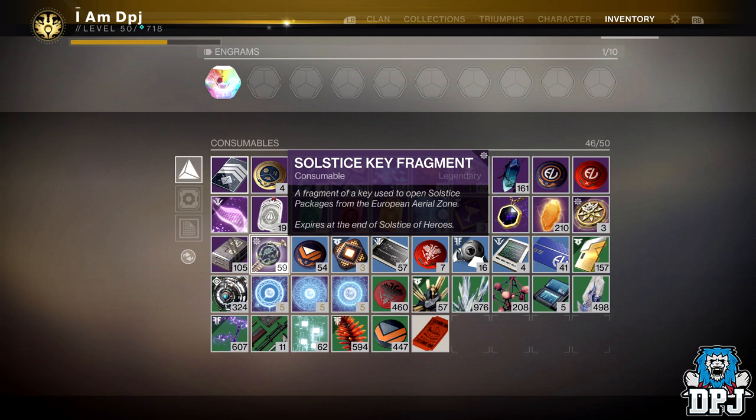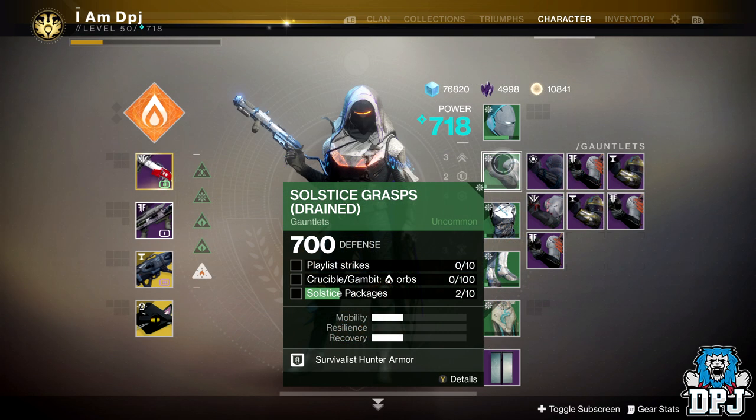Solstice packages require 15 of these Solstice keys each to open. At least one armor piece per character requires 150 of the Solstice key fragments to level up, as you have to open 10 of the packages for these armor pieces. And that's just the armor pieces — that doesn't count towards any of the other quest steps which require Solstice keys or packages.